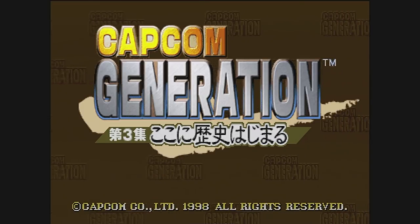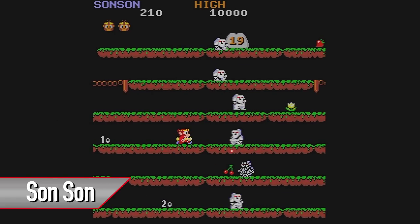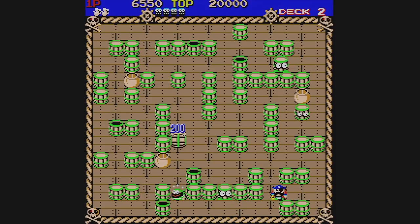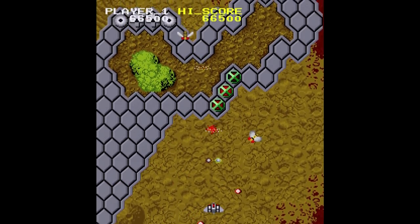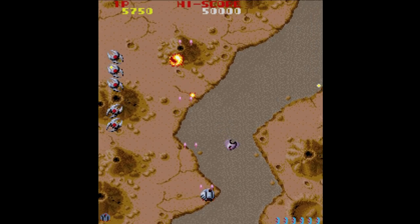Capcom Generation 3 features some pretty unremarkable games: Vulgus, SonSon, Pirate Ship Higemaru, and Exed Exes. These are really only noteworthy because they were some of Capcom's very first games. One interesting thing is that each game offers the option to play with the original music or remixed music. There's definitely some simple fun to be had here.